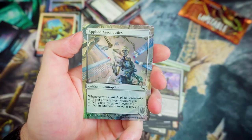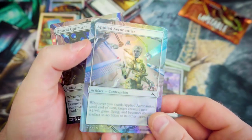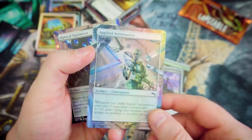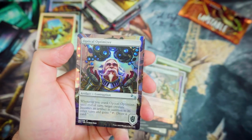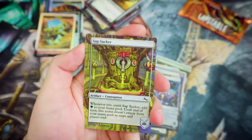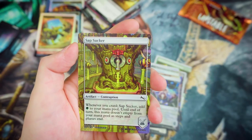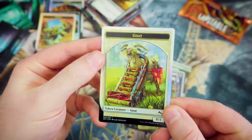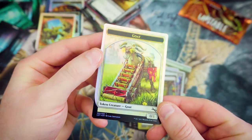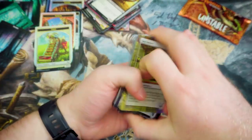Applied Aeronautics — a foil artifact Contraption. When you crank it until end of turn, target creature gets +1/+0, Flying, and becomes an artifact. That looks really sweet in foil. Optical Optimizer — whenever you crank it until end of turn, creature becomes an artifact in addition to all other types and you can tap it to draw a card. Sapsucker — whenever you crank it, add a Green to your mana pool, and until end of turn this mana doesn't empty from your mana pool as steps and phases end. And a Goat Token — who doesn't want a goat token!